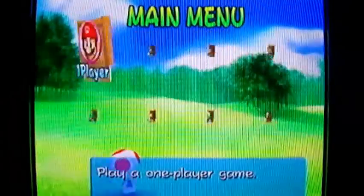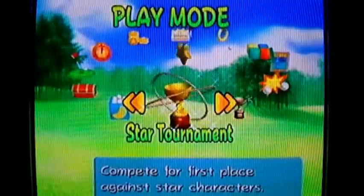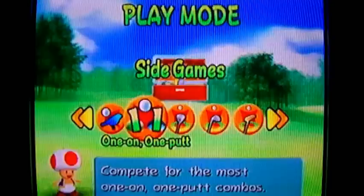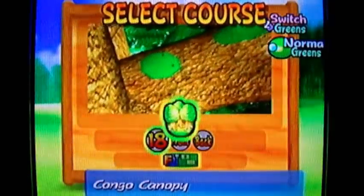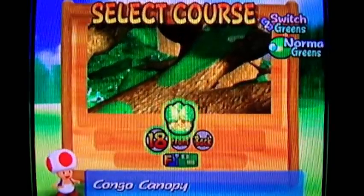What I'm going to be doing now is going to the side games. I'm going to be using Koopa Troopa this time around for the heck of it. The side games are right here. I'm not going to be doing the birdie challenge or the one-on-one putt because all they are is the Congo Canopy course. If I choose that, you can either choose to do 18 holes, the front, the back — 9 holes.